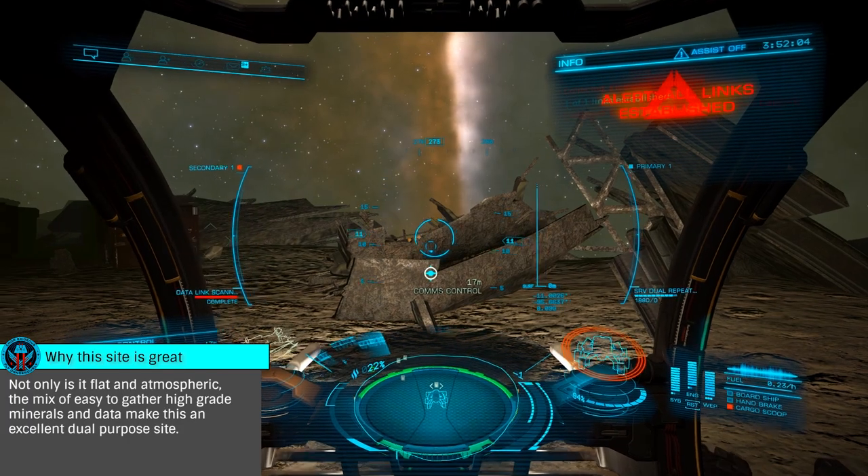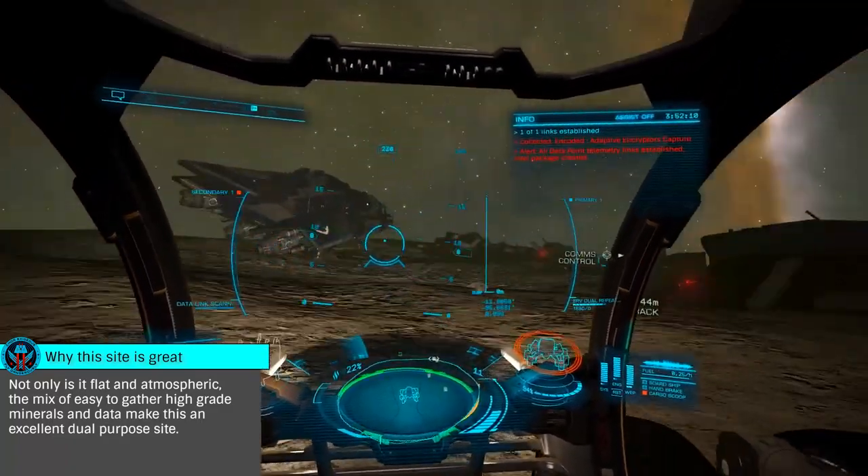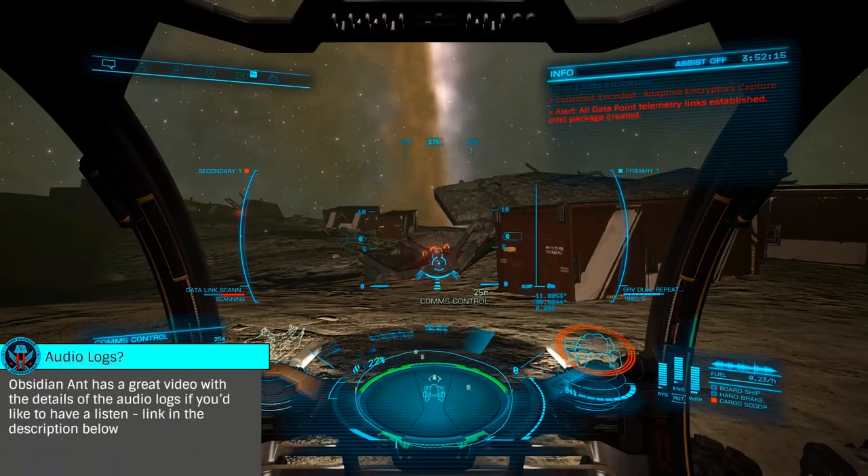As you arrive at the site, you'll see a green mist as the Thargoids clearly downed the Anaconda. You'll notice two such sites in the area. The second has an SRV hull destroyed by the Thargoids, with several audio logs explaining the narrative of the attack.